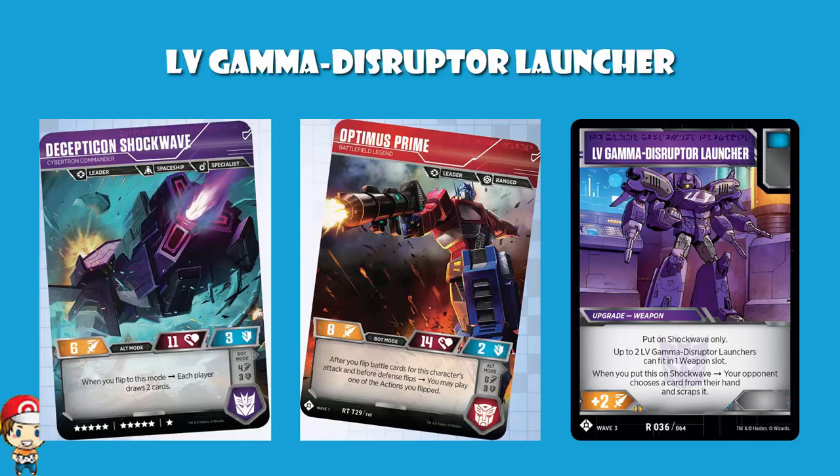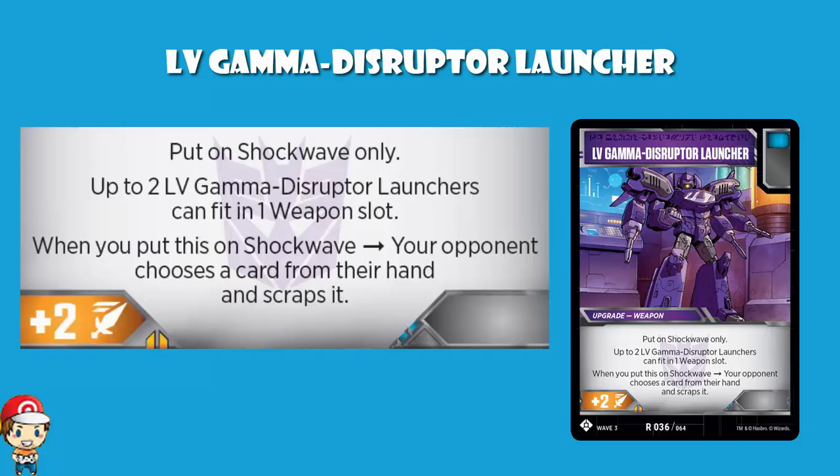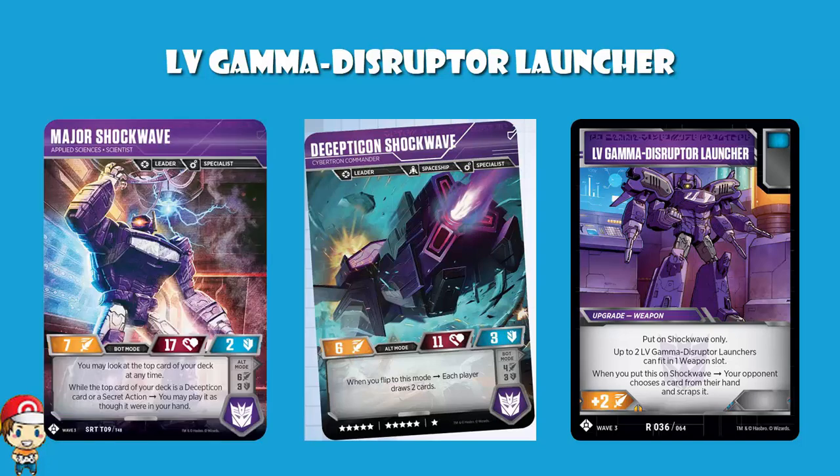But it's got a skill as well - two, in fact. Put on Shockwave only: up to 2 LV Gamma Disruptor Launchers can fit in one weapon slot. So you can put two on here, and all of a sudden Wave 1 Shockwave is sitting there with an attack of 10. But Wave 2 Shockwave in bot mode has an attack of 7, so you put two of these on there and you've got an attack of 11.